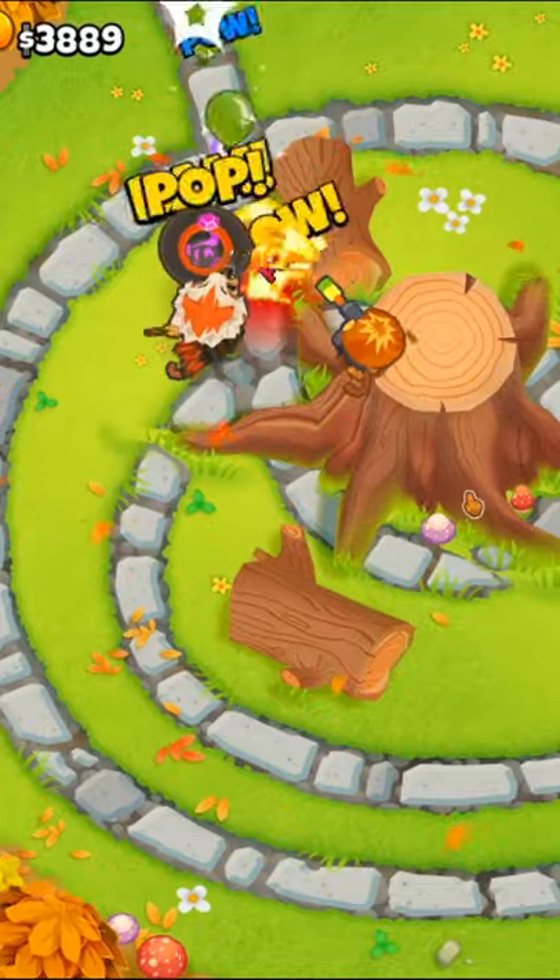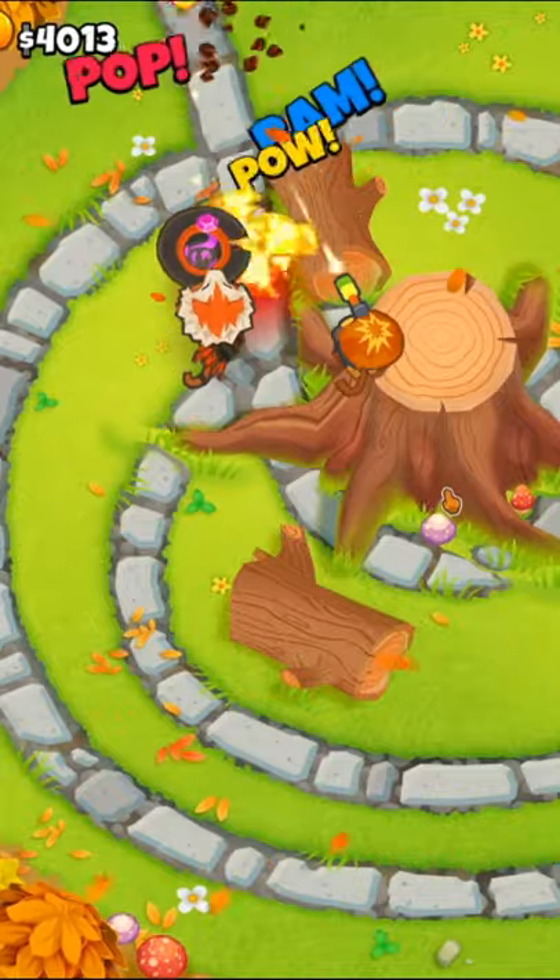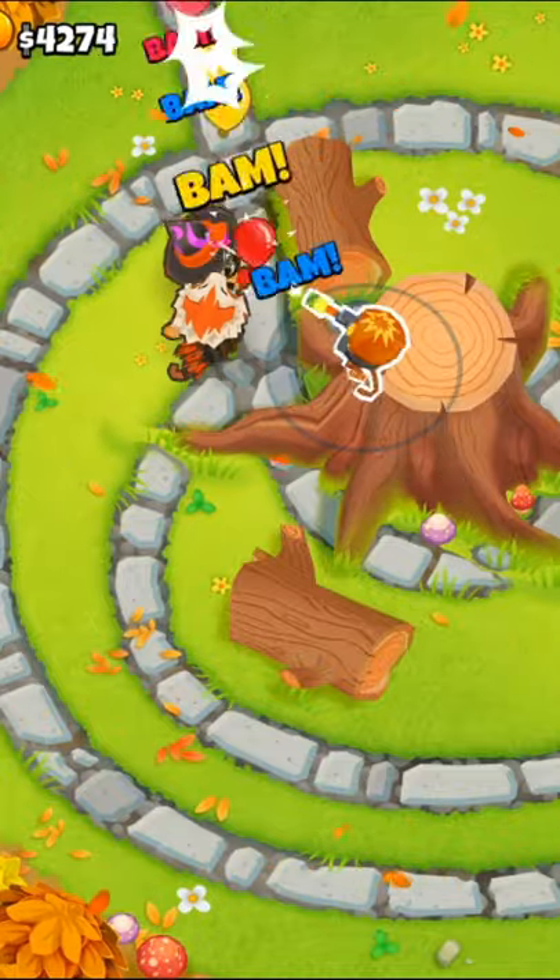Then we'll place down a 0-2-2 Wizard right above Quincy, getting Firewall first, and after that we'll upgrade the Sniper to a 0-2-3.